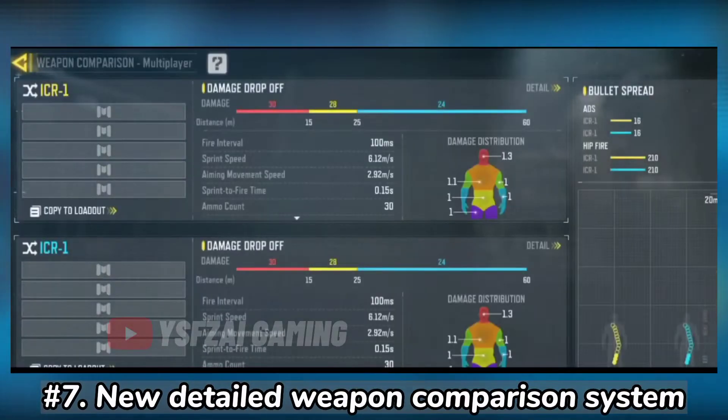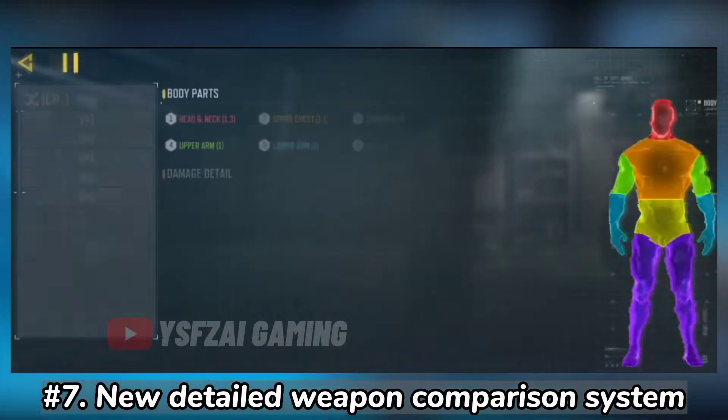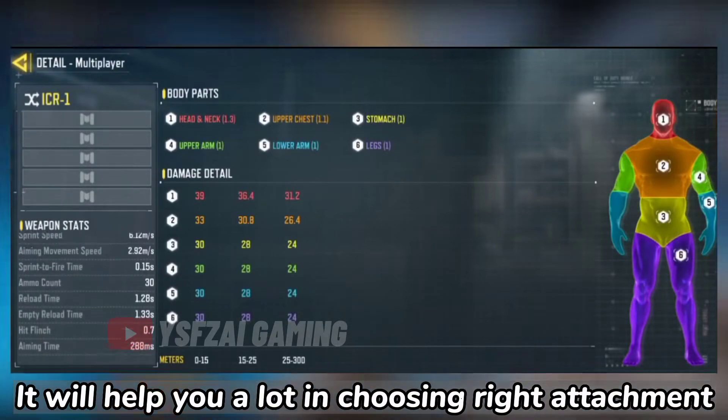Number 7: New Detailed Weapon Comparison System. It will help you a lot in choosing the right attachment.